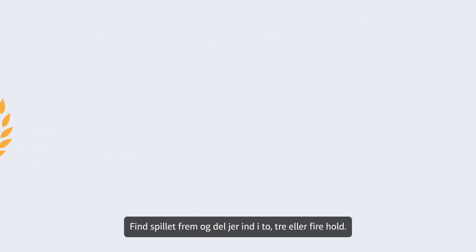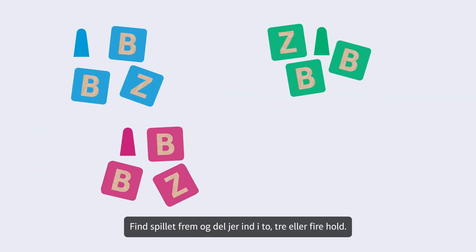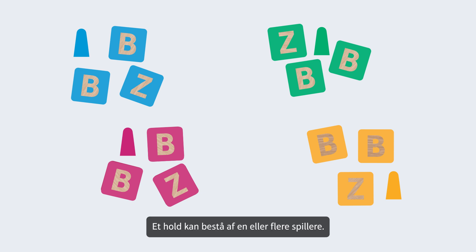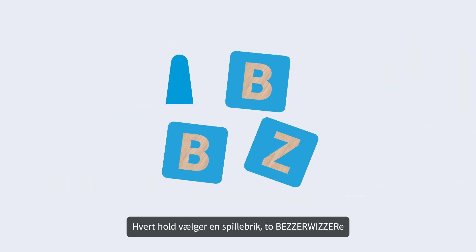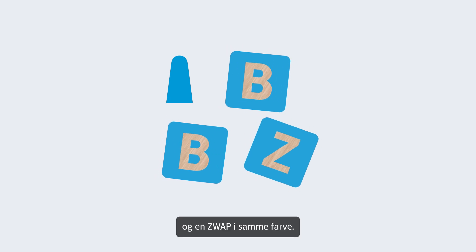Bring out the game and divide into two, three, or four teams. A team may consist of one or more players. Each team selects one playing piece, two Bezzerwizzer tiles, and a Zwap tile of the same color. Place the playing piece on the starting square.